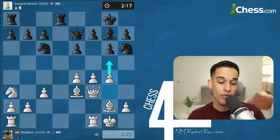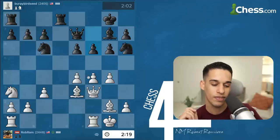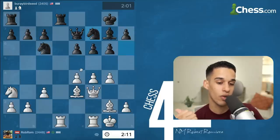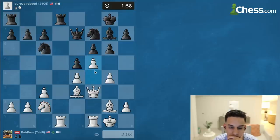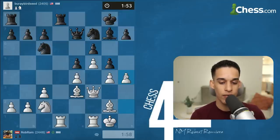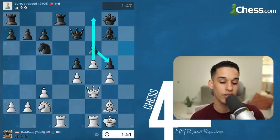The queenside knight goes to a3, from there it could go to b5, c4, or c2. Many people see it as counterintuitive going to the edge, but we know what the plan is. G4 — I'm threatening g5, and we're not concerned about king safety because first, they don't have their pieces coordinated to attack us, and second, that bishop on g2 is acting as a pawn to defend the king. They have to do something — f6. The only piece doing nothing gets activated, and now it is time to bring my knight into the game: I could go to b5 or c4.